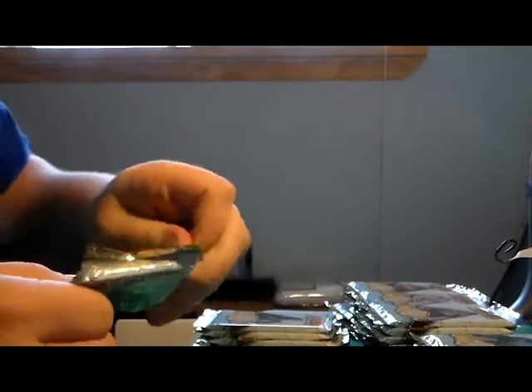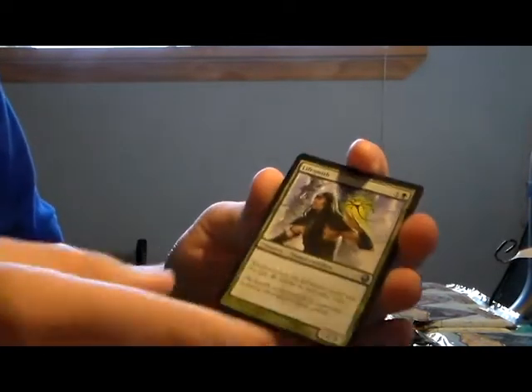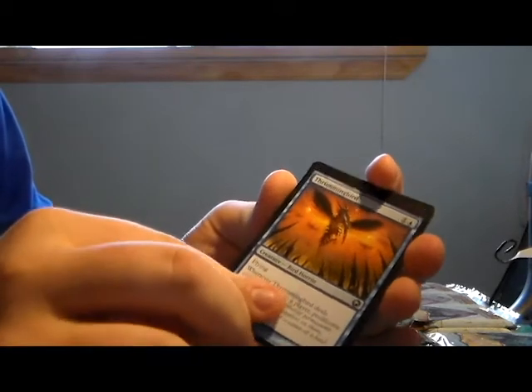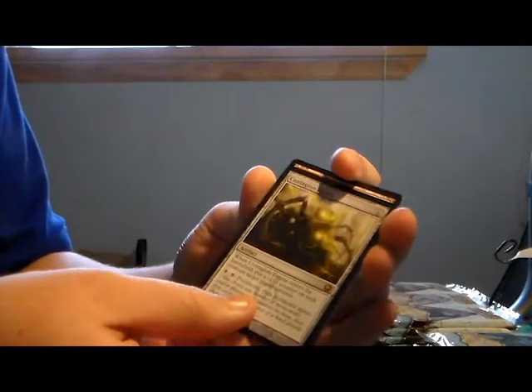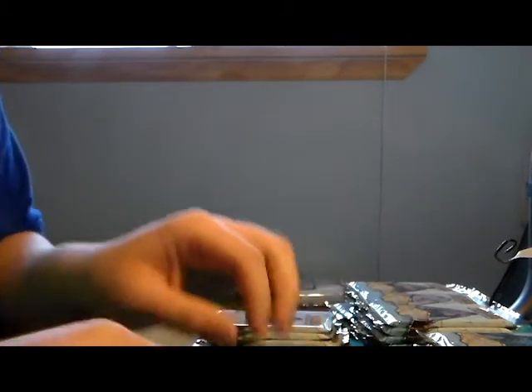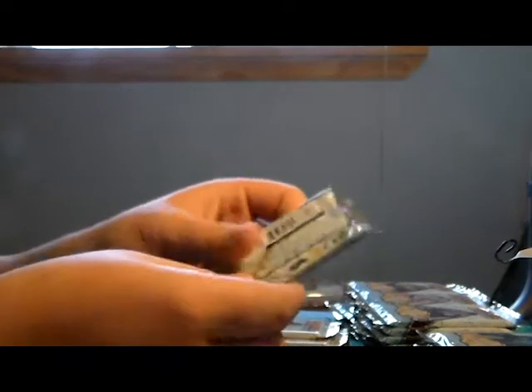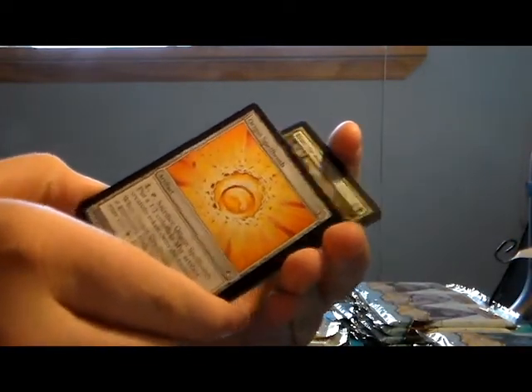Next Elspeth pack. We got Lifesmith, Thrummingbird, Barrage Ogre, and Contagion Engine - that's really good, I like that. I could use it for my Infect deck. A Mountain and a Wolf token. That's not bad for a good start.